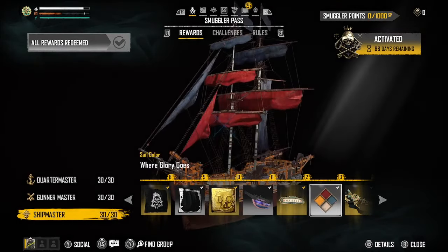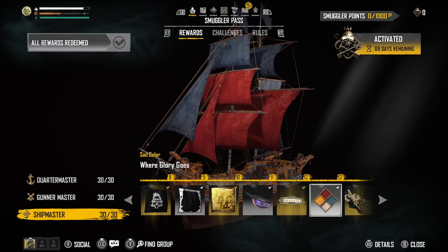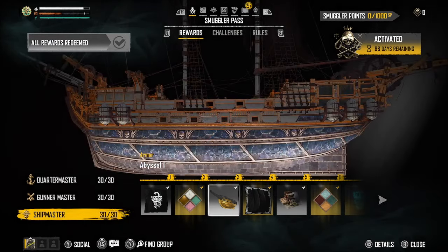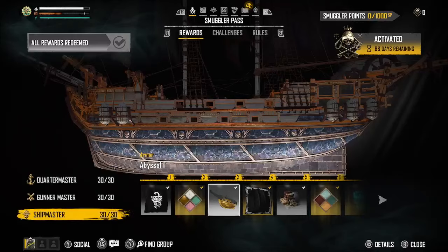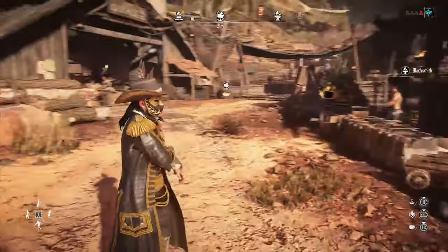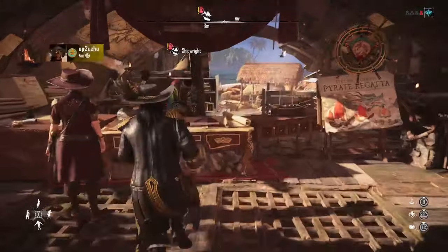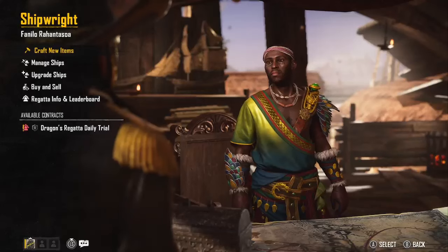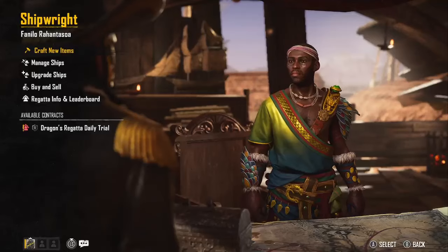The Ship Master track in the pass is where you're going to get the new ship and typically armors for it - things like Rhapsody of the Deep and Abysmal. I've got those but haven't had a chance to test them yet since I want to get my ships up to level six first. I do have my Brig up to level five. Running the pass is very easy - just go blow ships up, have fun, blow stuff up and you'll be doing great.